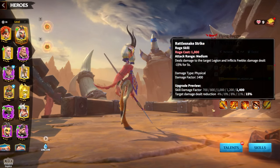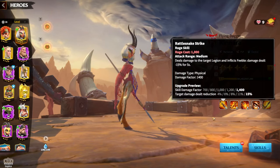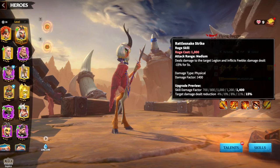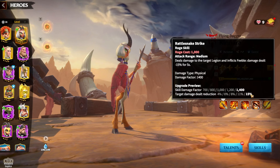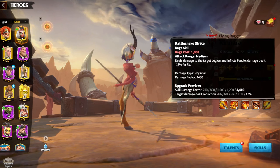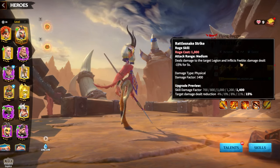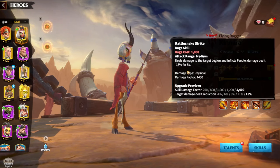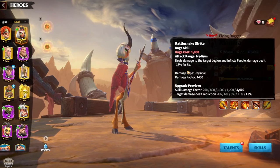The first skill is always the main skill for Legendary, or in general, any hero in the game. 1,400 damage factor. Target damage dealt reduction is 15%, so you are giving the debuff — inflicts feeble, damage dealt reduction 15% for 5 seconds. Pretty good first skill. Whenever on the first skill there are additional effects besides the skill damage factor, that's always a great thing to see.